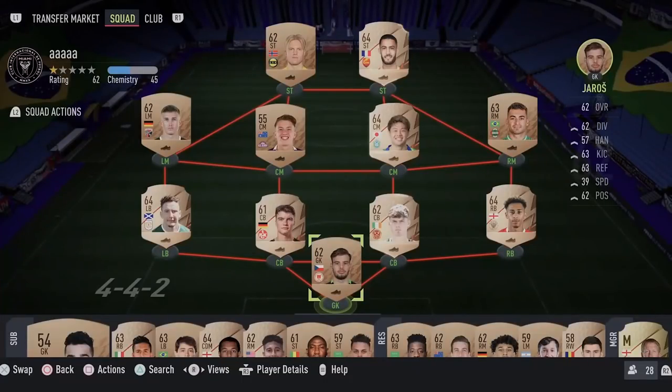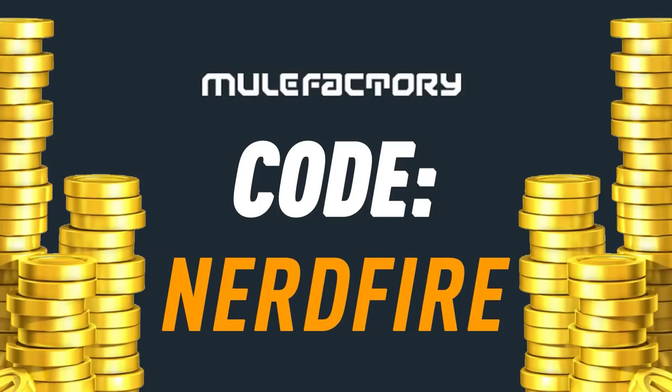We've got some 81 plus double upgrades for the Foot Versus promo. Let's open a load of these up and see what we can get. If you guys want to kick start your FUT 22 team, head over to moogle factory dot com for the cheapest, most safe and reliable coins. Use code nerdfire at checkout for five percent off your order.